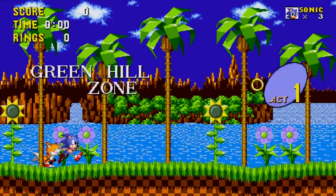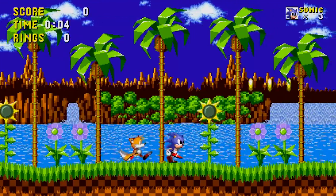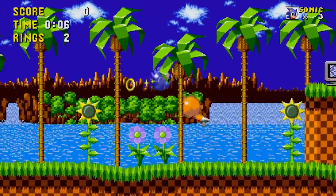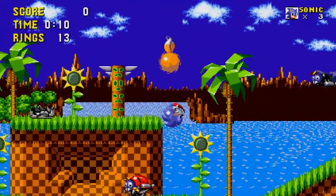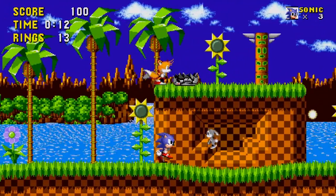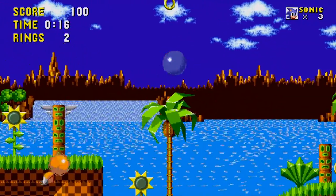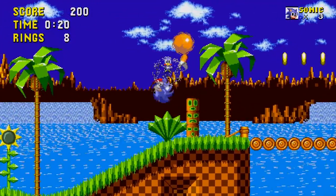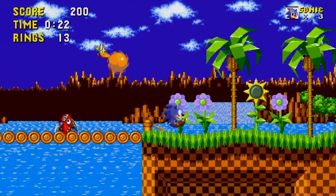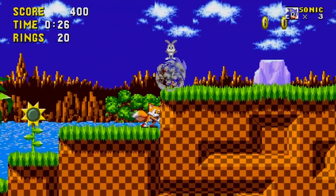Let's go right into Green Hill Zone and check out what's new. Because I activated the Sonic 3 option, I now have the instant shield from Sonic 3, which is something I really like. I'm surprised I don't use it as much here as I did in Sonic 3 — I don't tend to find it as useful. It's a nice little option, though I'm surprised it's locked away behind a cheat code. I'd much prefer it to be available in the main options.